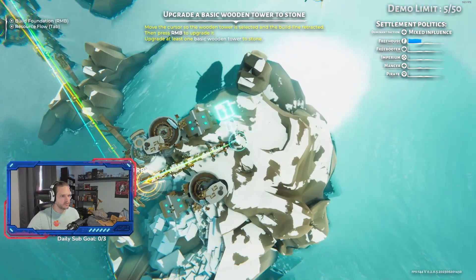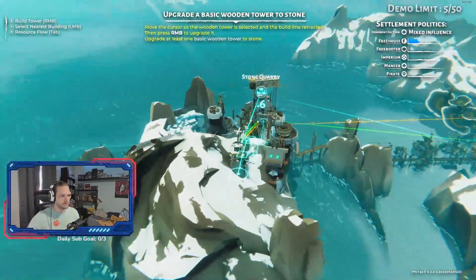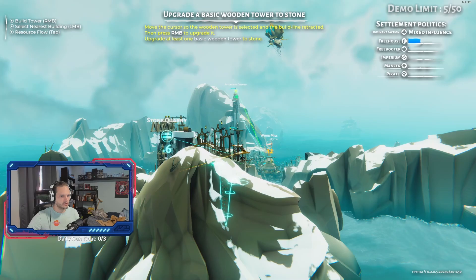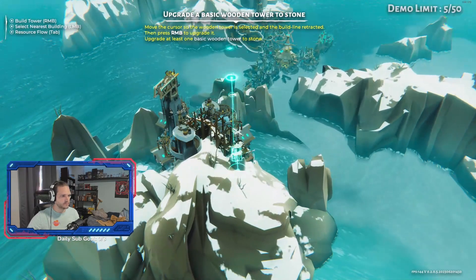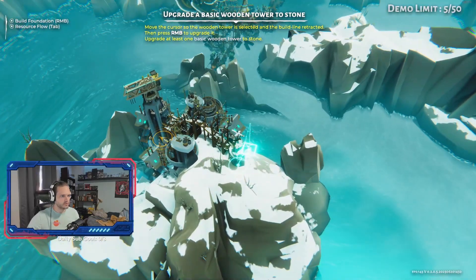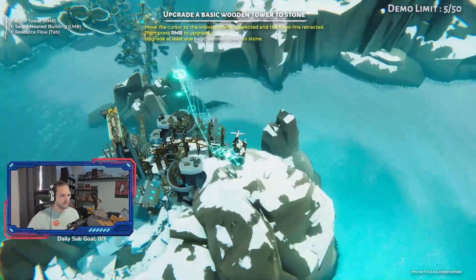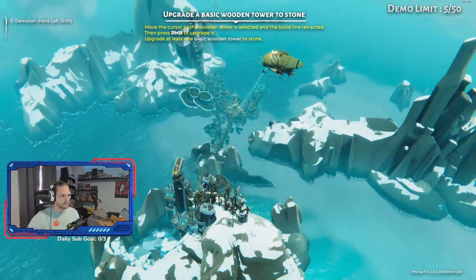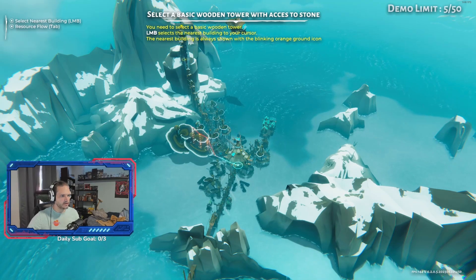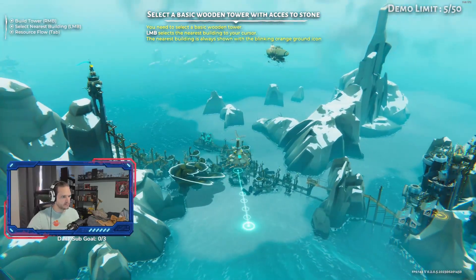Is there a button to hold down to free look, to free roam? That would be kind of nice. Space? Shift? You can roll and halt, but you can't free look and move around, which would be nice. I've never been a big fan of having to click from tower to tower to see your area. I'd rather be able to just WASD and move around, but that just adjusts your camera. Bit weird.